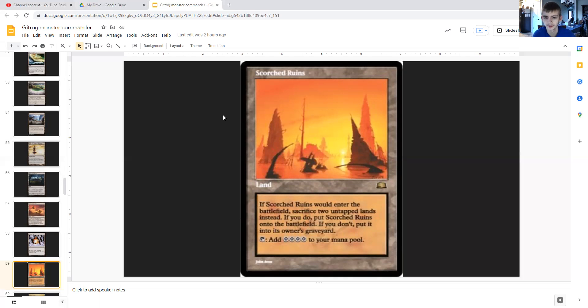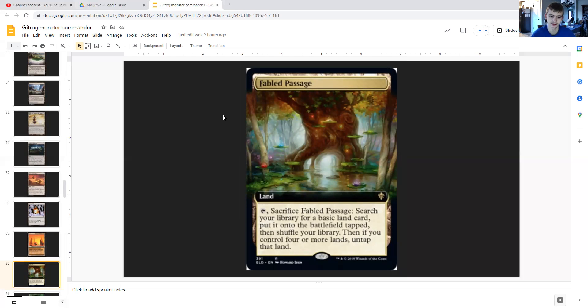Scorched Ruins: if it would enter the battlefield, instead sacrifice two untapped lands. If you do it enters; if you don't it goes to your graveyard. If you get it onto the battlefield it taps to produce quadruple colorless mana. Thawing Glaciers is a land that taps to sacrifice itself, allowing you to search for a basic land card and put it onto the battlefield tapped, then shuffle. If you control four or more lands, you untap that land.